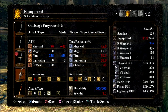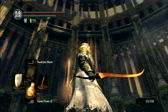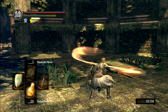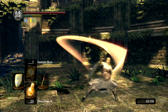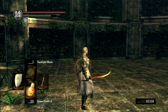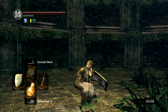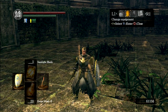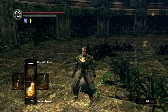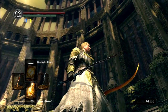Also interesting are the two weapons she's given us — these were her weapons. It seems like both Ciaran, who is also one of Gwyn's four knights, and Hawkeye Gough are basically done serving as knights. Gough says he's retired, and Ciaran seems to have no more motivation to go on serving now that Artorias is dead, because she was his lover. We already get to see Anor Londo well in decline, even so far in the past.